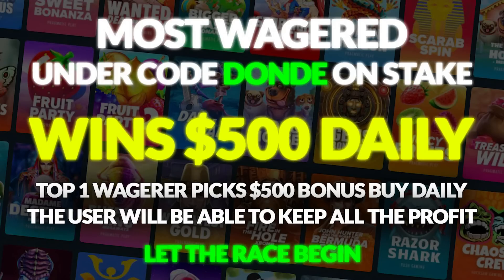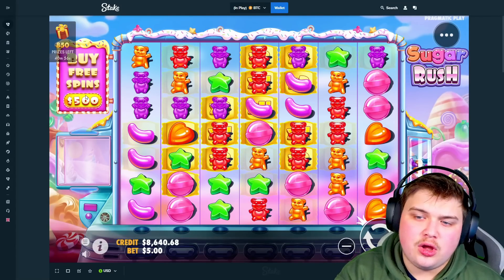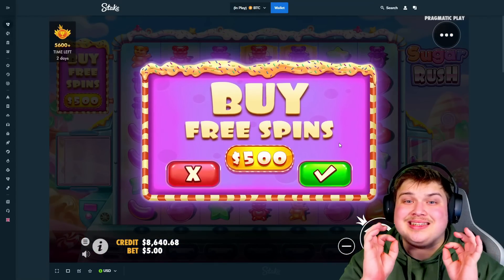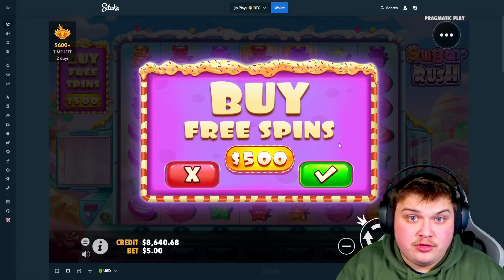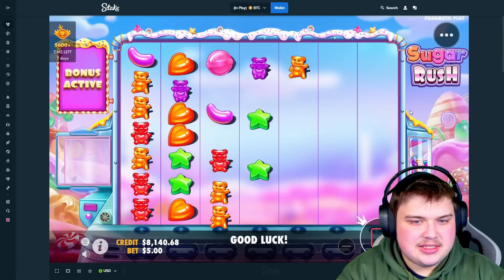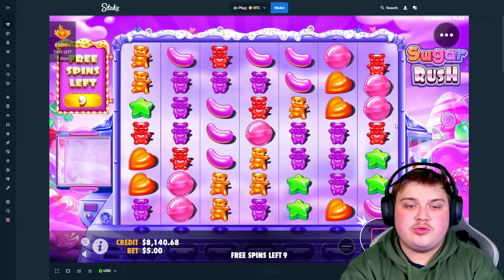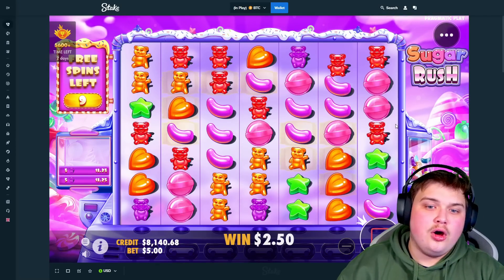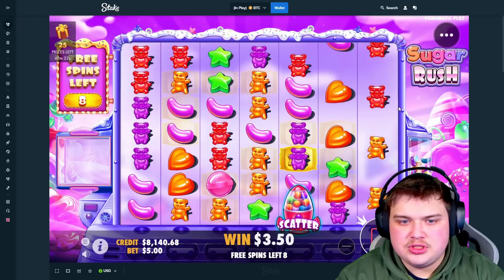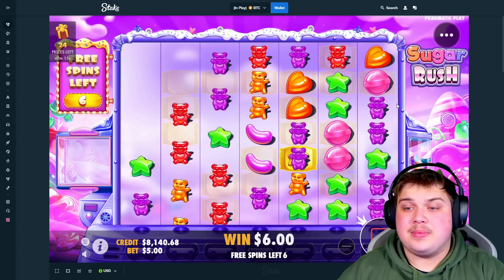Okay boys, so as always — the daily $500 bonus buy on Stake under code 'donde'. We're going to be doing it on Sugar Rush today. Basically, I do a daily $500 bonus buy and the top wagerer gets to keep all the profits. So hopefully it will pay a little profit. This goes to the top wagerer on Stake under code 'donde' — so if you guys want to take part, sign up under code 'donde'. It supports the channel and you can take part in these giveaways every single day.